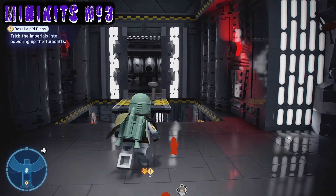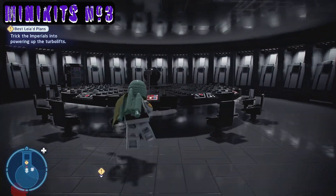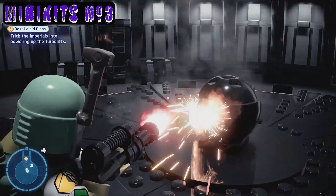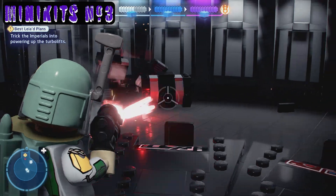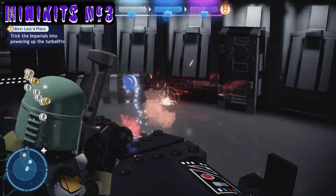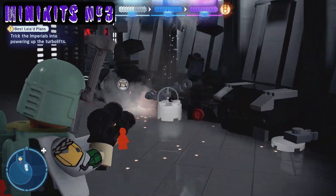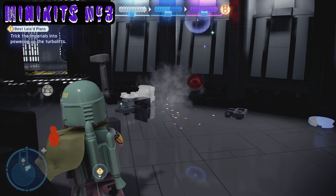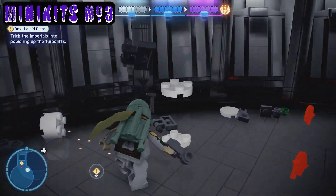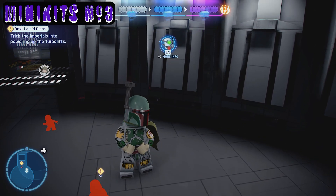Now that we have this opened, go back in and blast everything — just go to town. There's a mini kit hiding inside the boxes, so bust all this stuff up. There it is — build it now. Grab ourselves our third mini kit.